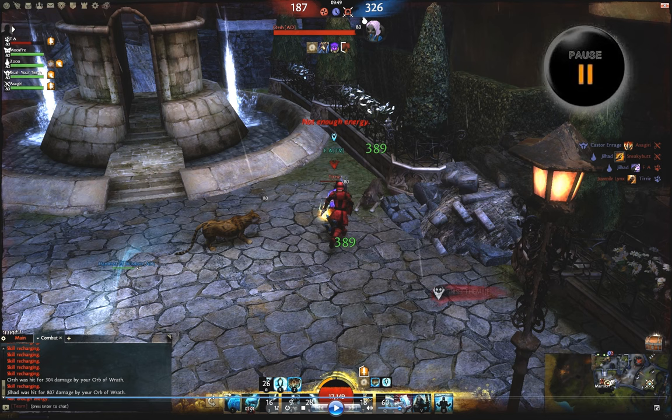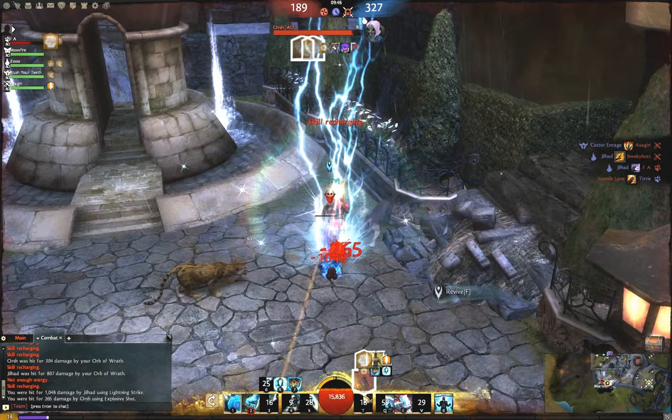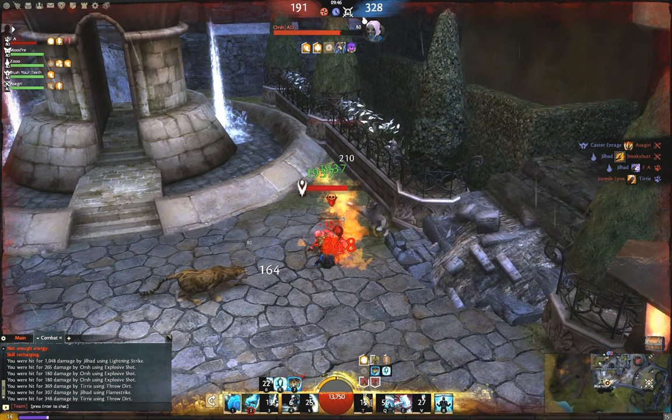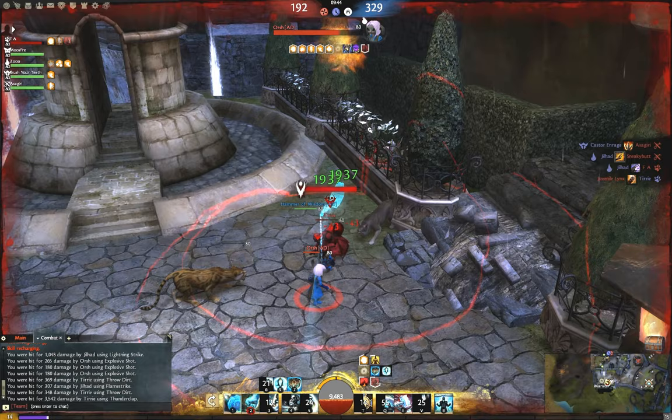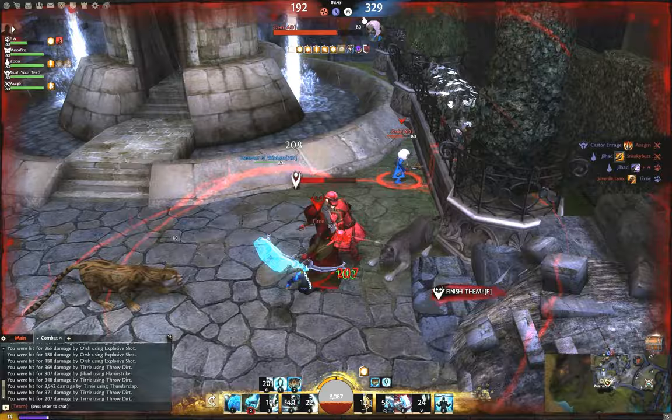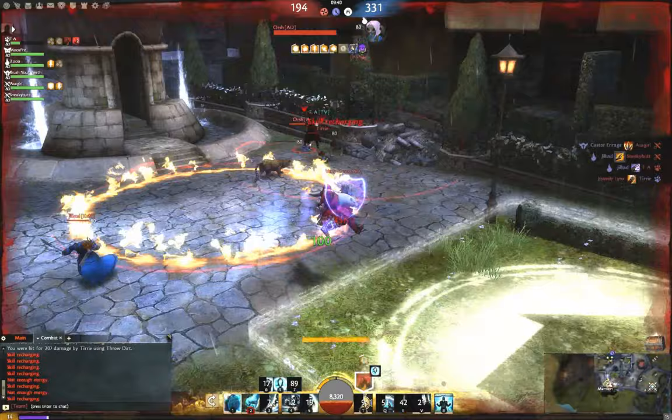Both the enemy and the friendly ranger have been downed, so I pop Stand Your Ground when I get in range. Stand Your Ground gives 5 seconds of stability. When I start a revive, I proc a Shield of Absorption. It got nerfed in BWE3 where it doesn't do the knockback effect, but it still absorbs projectiles, so it helps me avoid some of the damage coming in from the engineer. The downed ranger tries to interrupt me with Thunderclap, but I'm immune due to stability. The elementalist has placed a Dragon's Tooth over our head — you definitely want to avoid that since it can hit pretty hard. As soon as I get this revive off, I evade out of that and go back into the point.